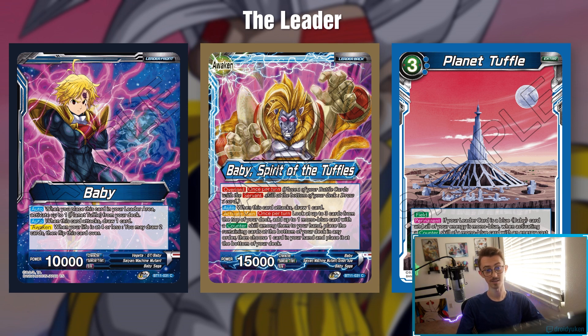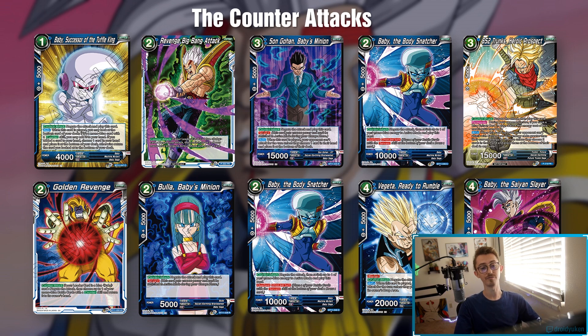On the first list of counter attacks we got Baby one-drop. This card does pretty much what your leader does — if you saw something in your hand that you didn't really need right away you could put it at the bottom of your deck, and if you have a card you no longer need you could put that at the bottom of the deck instead.